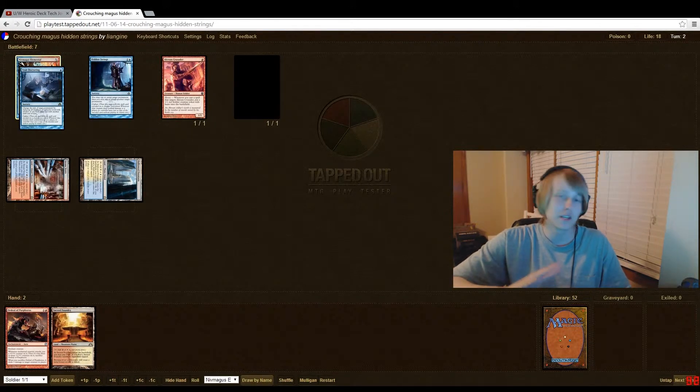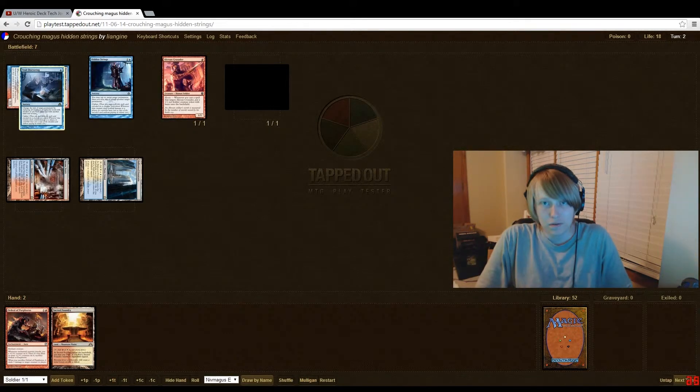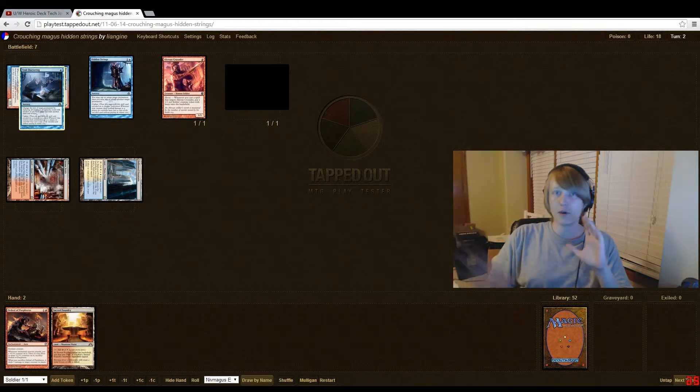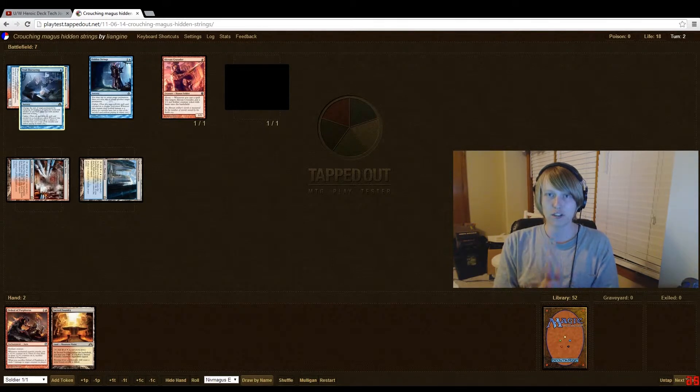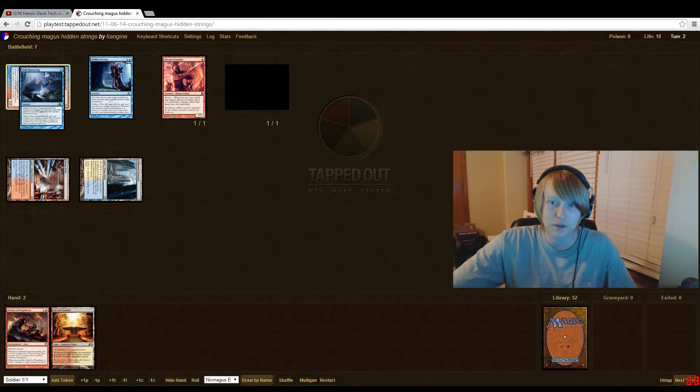We're going to assume there are no blockers, because with a hand like this they're really going to be hurting. We swing with the Niv Magus Elemental and even the 1/1 since it has haste. Whenever you deal combat damage with a cipher, you get to recast the spell. Even if you consume it with Niv Magus Elemental, the cipher does not go away — it stays until Niv Magus dies.